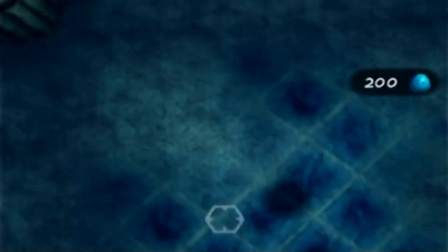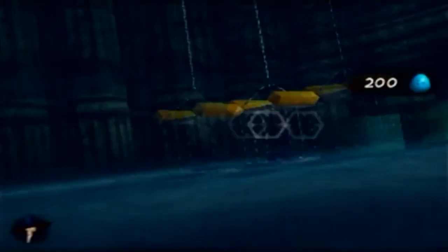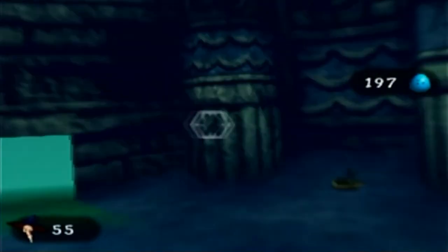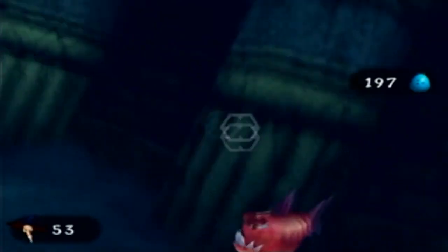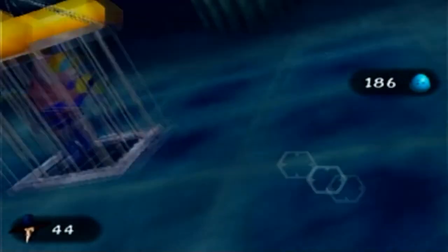I can't emphasize enough how important homing eggs are going to be for this. I like pain though, so we're going to do it without. Also, I love his Union Jack swimsuit. Okay, hope you're ready — here they come! Be in first-person mode, and as these fish show up we've got to shoot them with eggs. They're pretty fast and they can come from any direction.